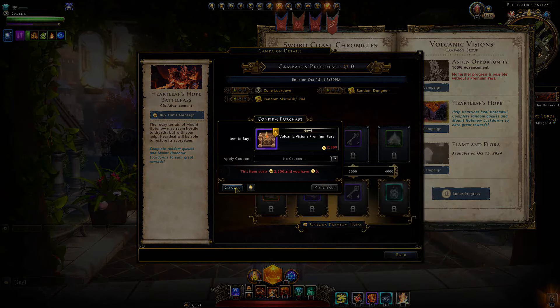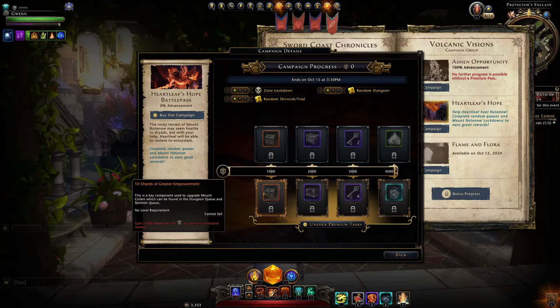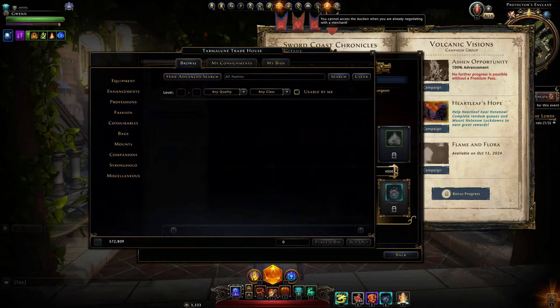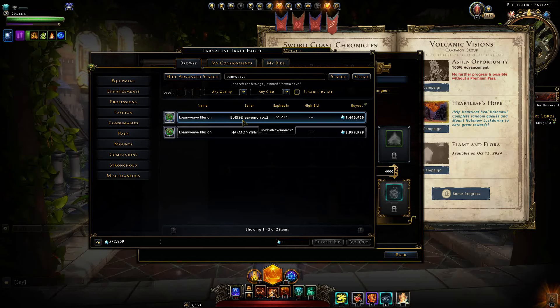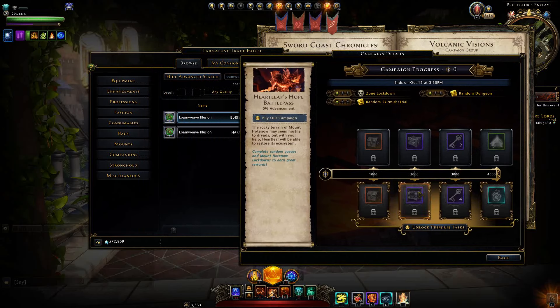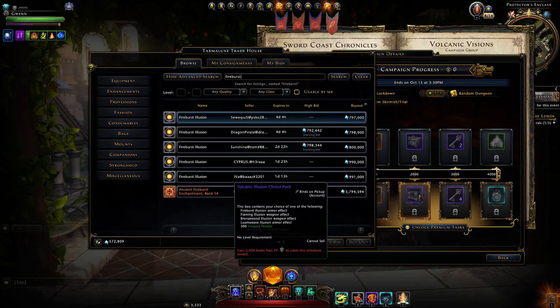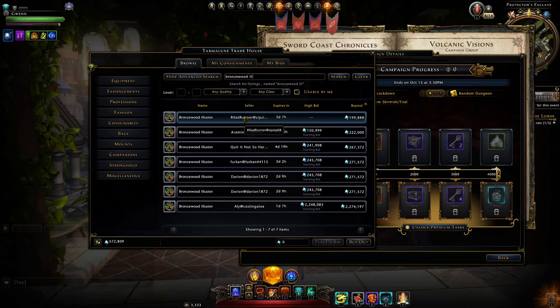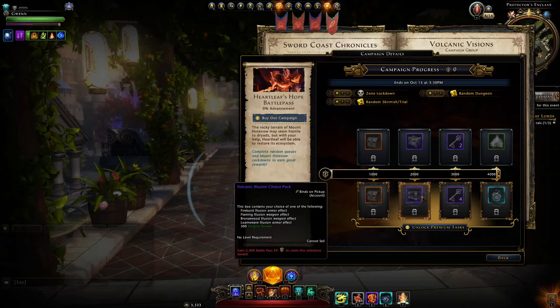The premium pass base cost is 2,500 zen — you can get a discount on that, I'll show you. There's just 10 greater shards and a Volcanic Illusion Choice Pack with fireburst, flaming, bronzewood, and loamweave. None are really great. The loamweave is the most exclusive, costing nearly 3.5 million on the auction house, while fireburst is around 700-800k, flaming about 800-900k, and bronzewood illusion around 200k. So loamweave is absolutely the best pick there.